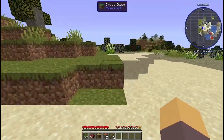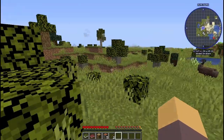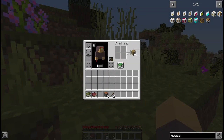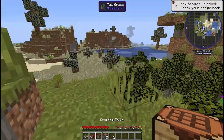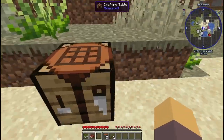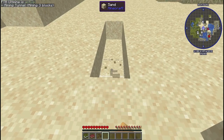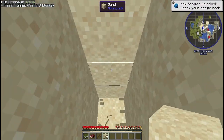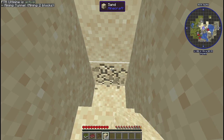Ultimine is pretty much a vein miner, except you can use it on up to 64 blocks of anything. It has to be just that singular block though. It will have a shape to it, so like if you want to create mine stairs, you can, or create a three-by-three hole in the ground. Anyway, I got my wood, now I just need to get my stones. The thing about FTB Ultimine though is it does use extra durability and hunger.